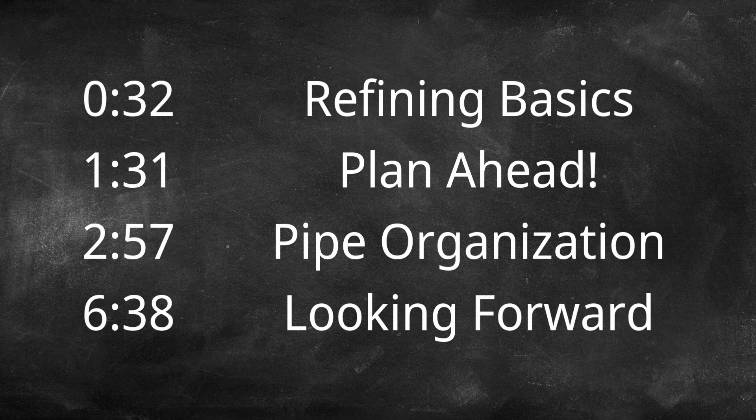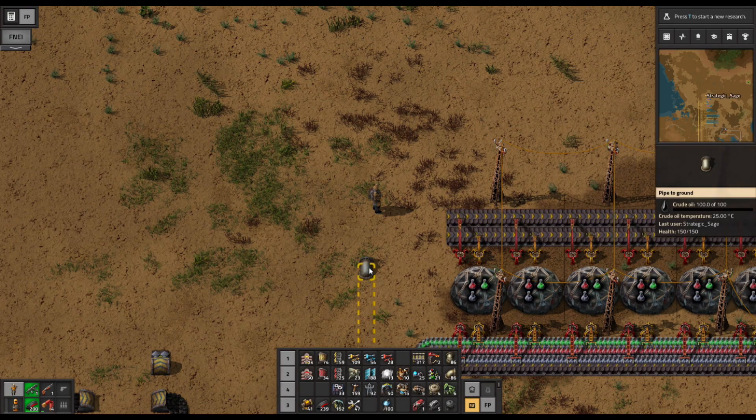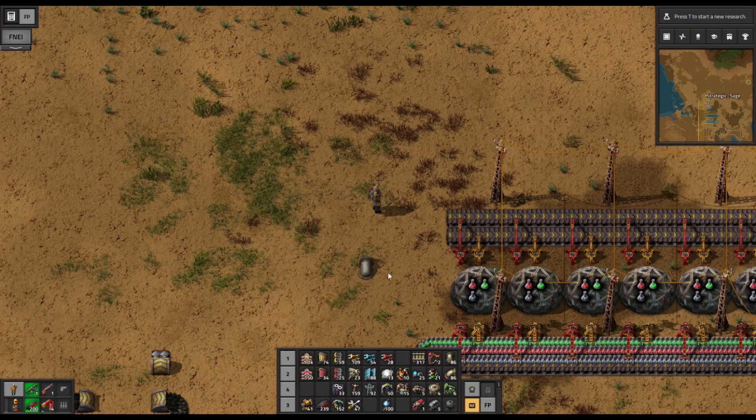Greetings everyone, Strategic Sage here with more Factorio. This is going to be the most critical episode of the entire series, dealing with our foundation in utilizing oil. Oil is the largest difficulty spike in my opinion for the entire vanilla Factorio game, but it also unlocks a very large number of possibilities. Factorio really explodes with options here around the mid-game, but in order to get those cool toys, we have to do the work of setup and understanding how it works.